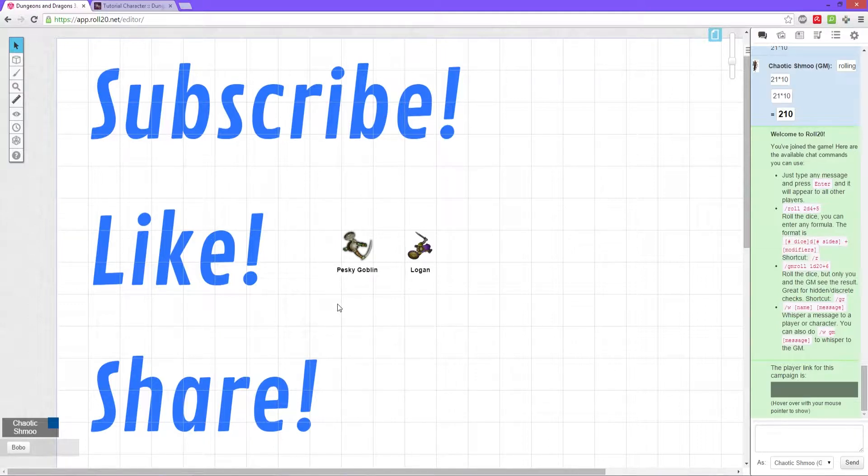If we come back to Roll20, we can see there are squares, and each square is 5 feet, as shown by the indicator here — going 0, 5, 10, 15, 20, 30, 35, and so on. We use this 30 base movement speed to indicate with our tokens or miniatures how far we can go in a combat turn or round. Logan's 30, so the max he can move is 30 per round.